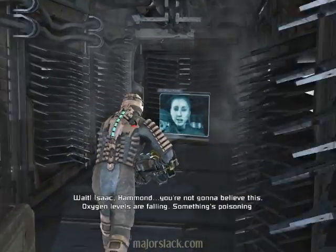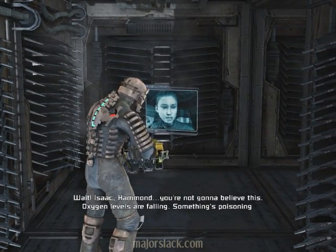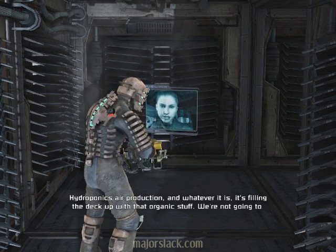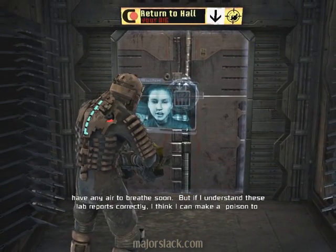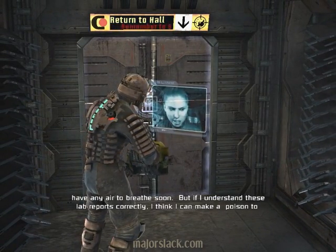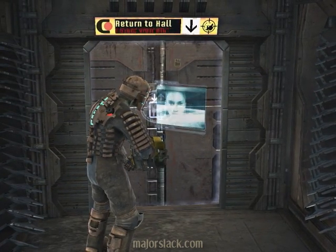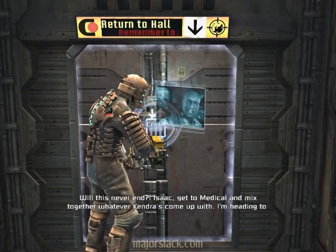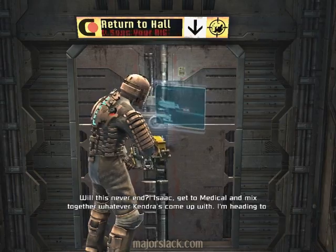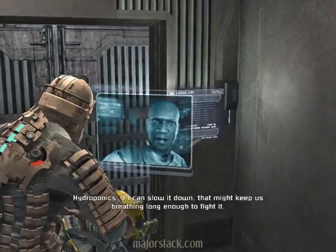Exiting zero gravity. Exiting vacuum. Isaac, Hammond — you're not gonna believe this. Oxygen levels are falling. Something's poisoning hydroponics air production, and whatever it is, it's filling the deck up with that organic stuff. We're not gonna have any air to breathe soon. But if I understand these lab reports correctly, I think I can make a poison to destroy it. Head to medical — it should have everything you need. Get to medical and mix together whatever Kendra's come up with. I'm heading to hydroponics — if I can slow it down, that might keep us breathing long enough to fight it.